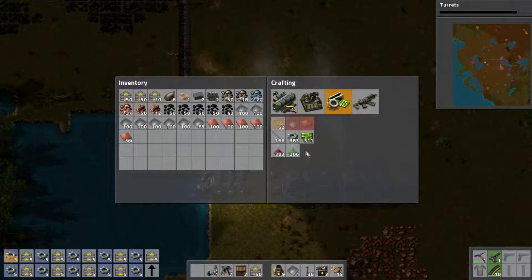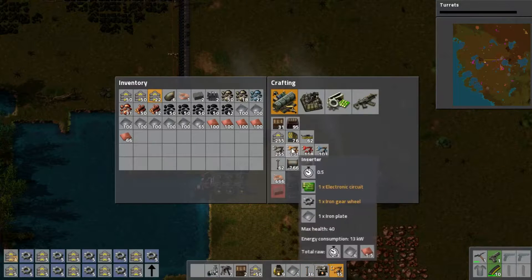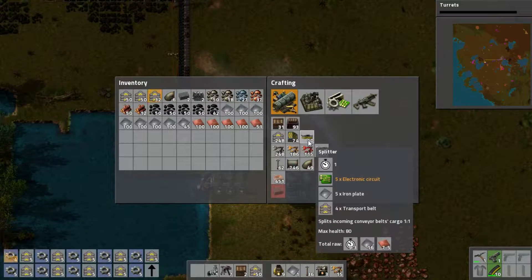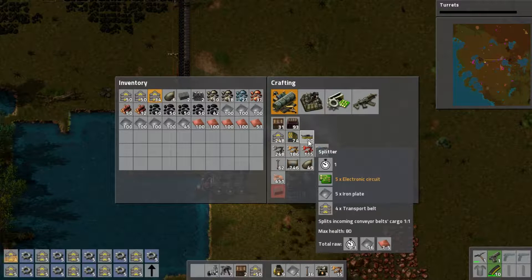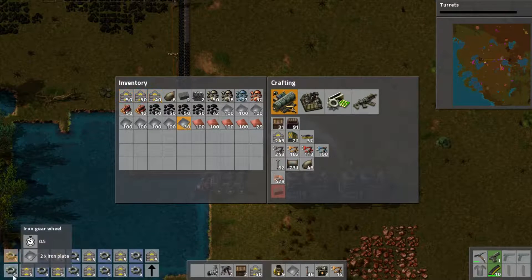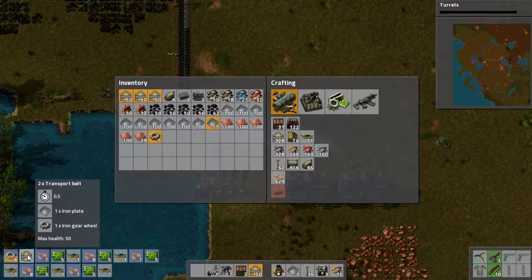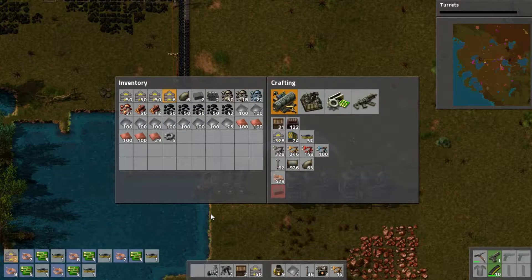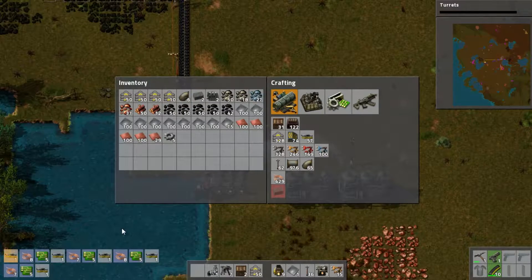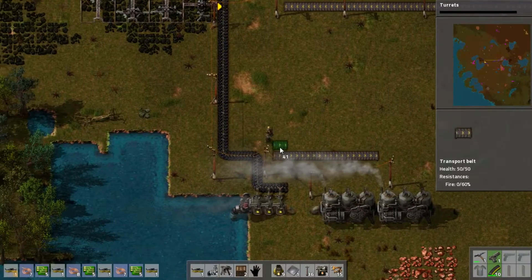For this to work, we need the coal to also go that way, so we need a splitter. Found you — we have two, three, four, five. I think we have enough belts at this point. Let's finish those because I need my splitters now. Okay, that's the first splitter, so I'm thinking to do that one here.